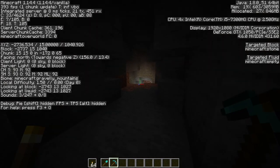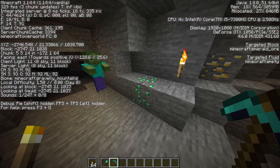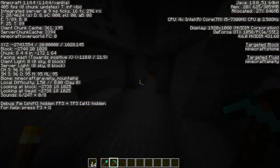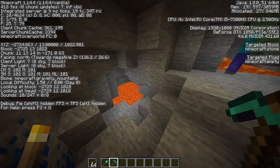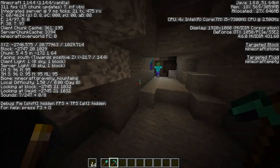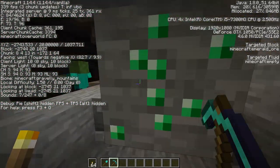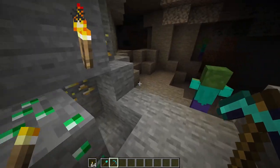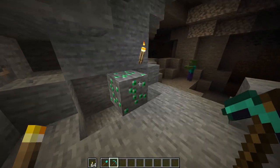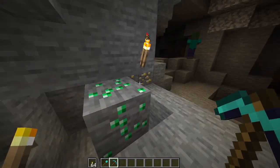We've actually stumbled upon a cave system here, so let's adventure around and see if we can find any emeralds. And there we have it! This is actually at Y level 20, which is interesting — emeralds don't necessarily spawn right at Y11, they can spawn quite a bit higher. They're not like diamonds in that regard. When you find emeralds though, they only spawn in veins of one — you'll never get a cluster like with diamonds, iron, or gold. You'll only ever find one ore per find, which is a bit disappointing.